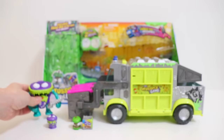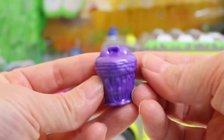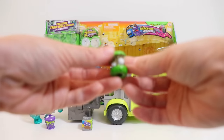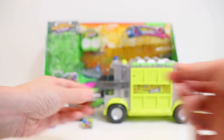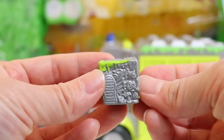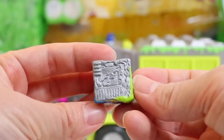Very cool. Here we have the exclusive Trash Head grocery — also metallic, very cool, with a metallic finish. And an exclusive Crappacore. And here we have a metallic trash block — a crumpled trash cube. Awesome looking!